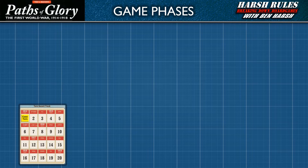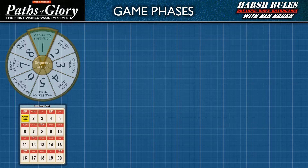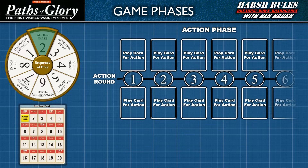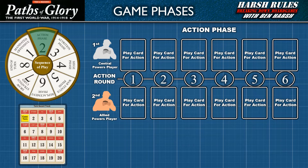Paths of Glory is played over the course of 20 game turns from August 1914 to the winter of 1919. Each turn is organized into 8 phases. Phase 1 is for mandated offenses, where a die is rolled to determine if nations are forced to conduct combat. This leads us to the heart of gameplay in phase 2, the action phase. The action phase is composed of 6 action rounds. Turns for this game are backwards from most war games — rounds make up turns, rather than the usual phrasing. During each action round, starting with the Central Powers player, they have 6 options.